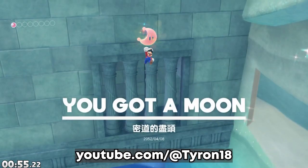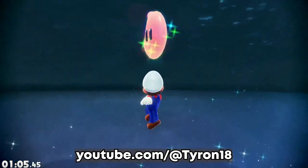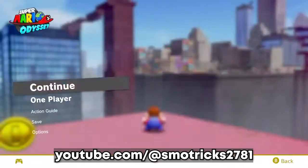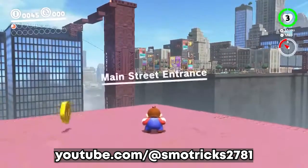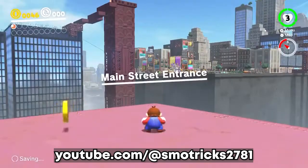Another cool speedrun glitch is Lake Clip. By doing this, you can activate the painting checkpoint and get this moon at the same time. Very easy, I know. But my favorite speedrun glitch must be the CRC. By doing incredibly complicated and precise inputs in two-player mode, you can actually teleport Cappy wherever you want — yes, wherever you want. This glitch is incredibly hard to do, and that's probably why it's only used in minimum captures runs.